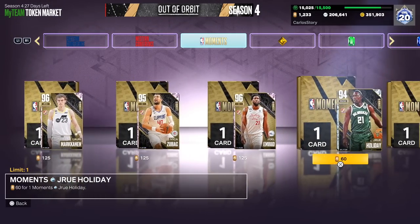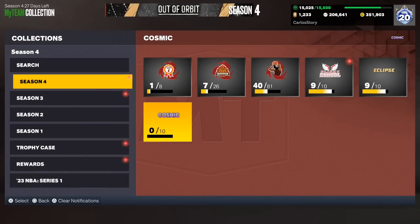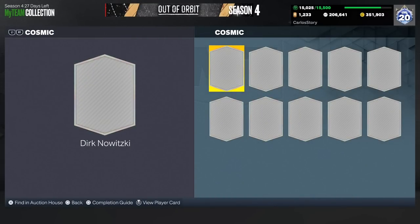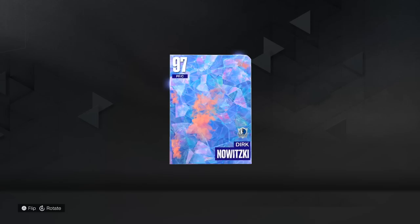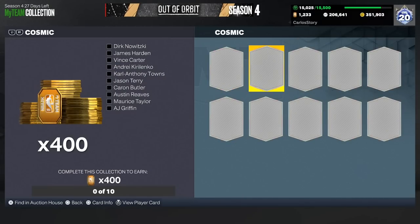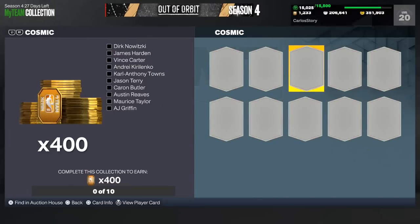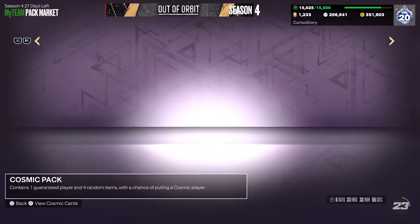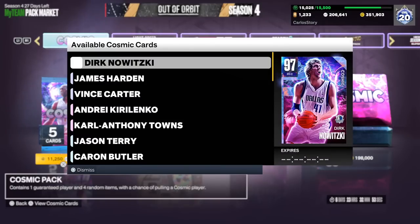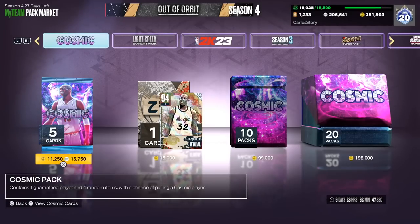You can do Domination, Triple Threat offline, stuff like that to get tokens if you want the players. I do like the fact that 2K finally added something. Also don't forget we ended up getting the cosmic players — I believe that gives you 400 tokens. I definitely wouldn't lock in any collection for tokens unless you really want a player. We've got the galaxy opals out here — Jerk, James Harden, Vince Carter, and every other player. I'm definitely going to be doing a pack opening later today.